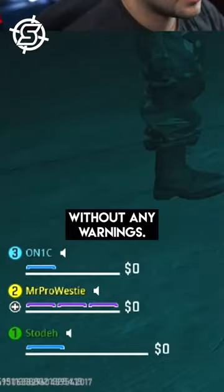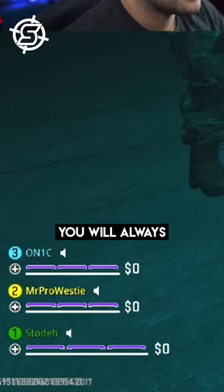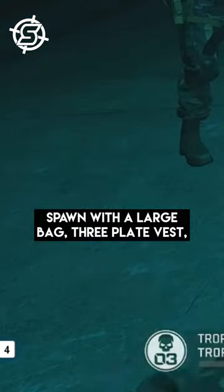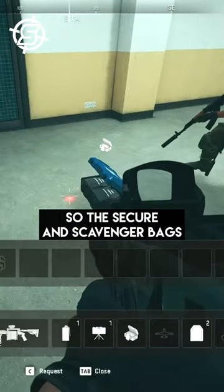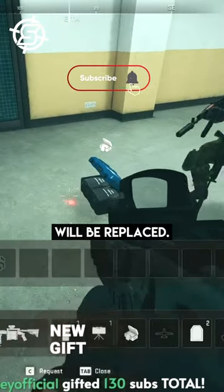Without any warnings, whatever you bring into Building 21, you will always spawn with a large bag, three plate vest, self revive, and a fennec. However, be careful because it will delete any bag variations you have, so the secure and scavenger bags will be replaced.